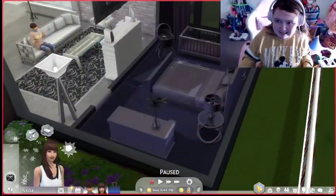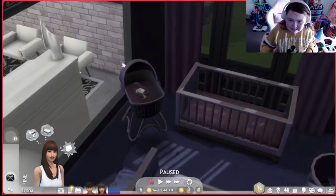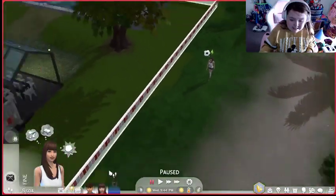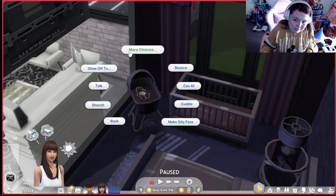Hello, everyone! The Sims 4 has infants now, and I am so excited to play with them. One of my Foxberry fam members does have a little sim baby, and I am so excited to play with it. I got it in this little crib — this is one of the new cribs that came out for base game. The Growing Together pack will be out tomorrow, the 16th, so then your infant can have milestones and things. I already pre-ordered it, so I'm very excited.